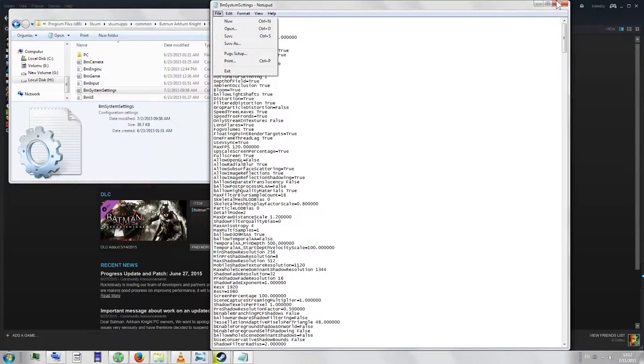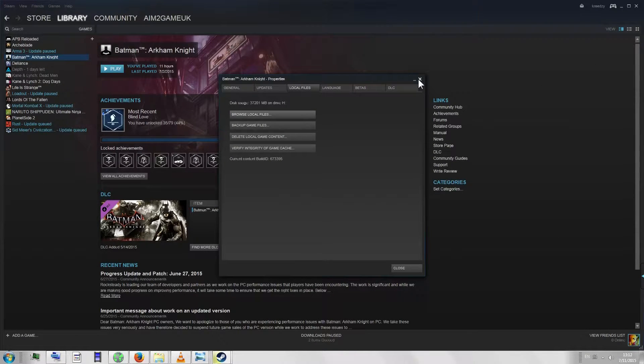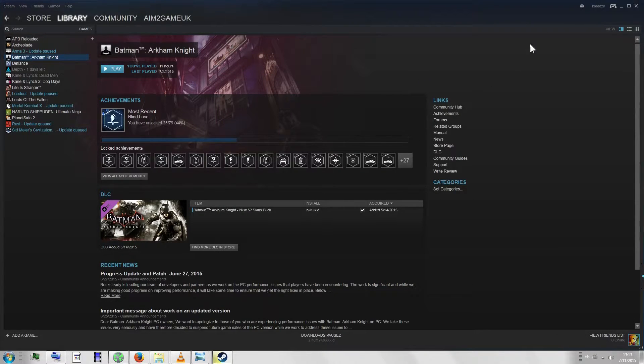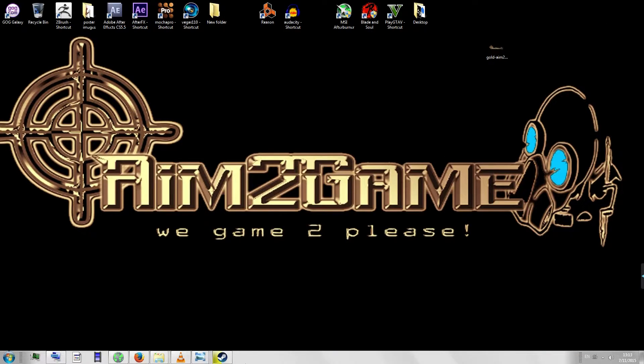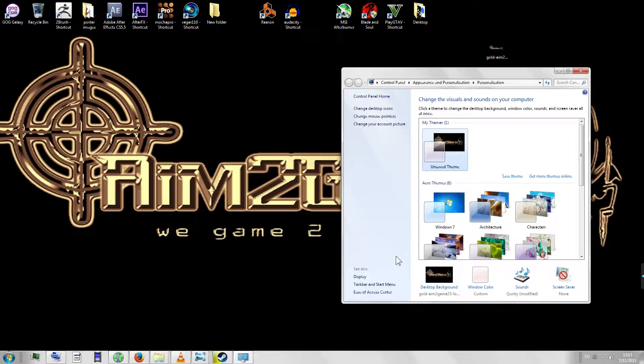Now that you've done that, click it and save it. Close out of the file and close out of the folders. At this point you are pretty much done with the Steam side of things — your game is now set to run at a nice 60 frames per second at least, and you are no longer capped. Now move on to right-clicking your desktop and clicking Personalization. If you are on Windows 8 it might be slightly different, but just find your personalized settings.